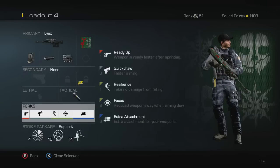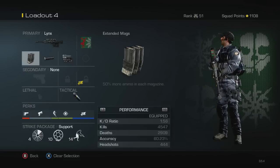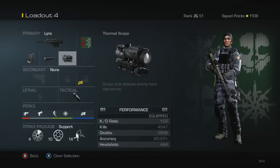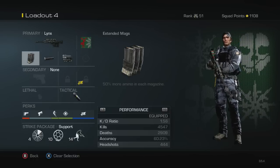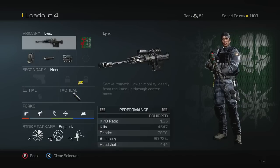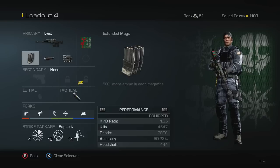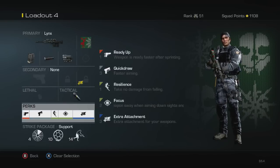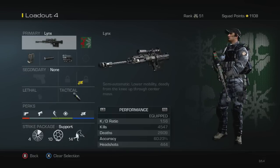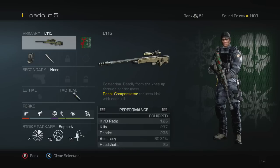My next class is another Locus setup, but my perks are a bit different — I have the extra attachment perk because I wanted extended mags but also tried it with a silencer and the thermal scope. This is actually a really good setup; I've hit some nice shots with it. The silencer adds a little variety, and it just seemed like something I could hit a clip with. The stats for the Locus are the same as before.